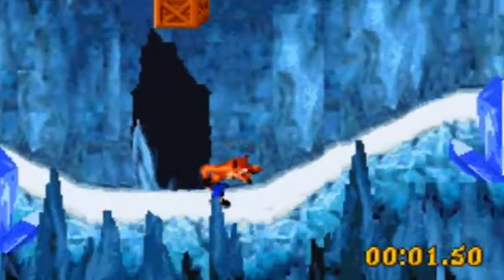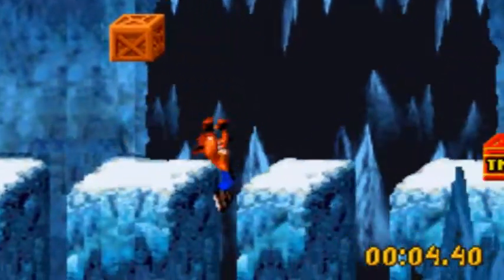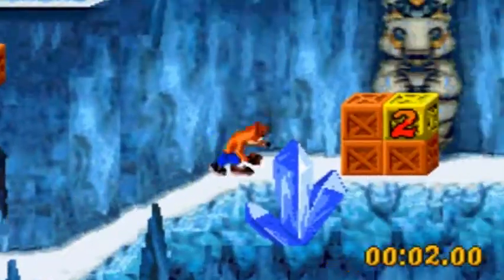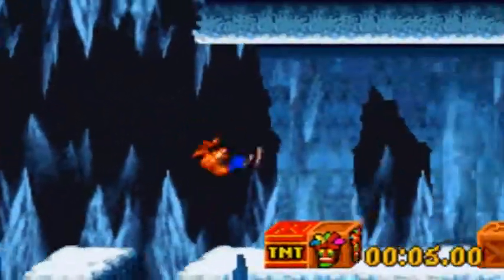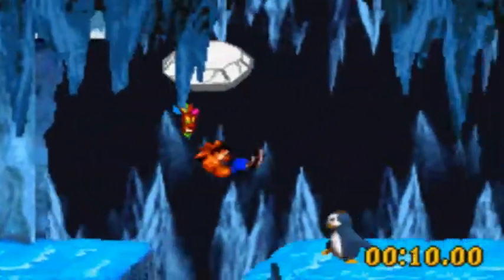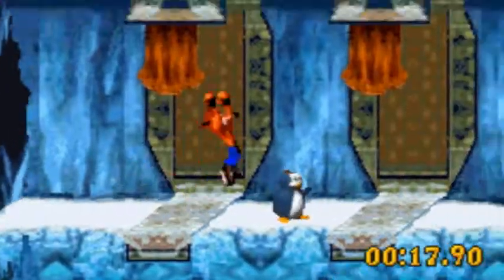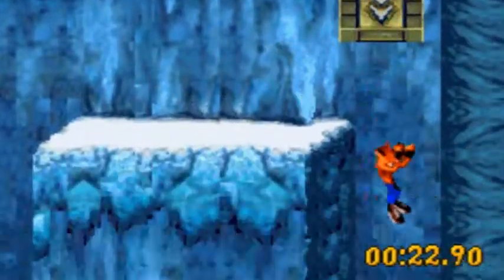Oh yeah, I forgot I lost my Aku Aku. I'm not really scared of running into a penguin. I really swear running — it's either the ice physics or the running on the snow in general that just causes you not to be able to jump very well. See that platform there? I believe you need double jump to do it. There's got to be a lot of special boxes in the Yeti part here.